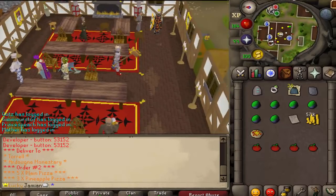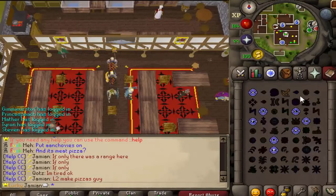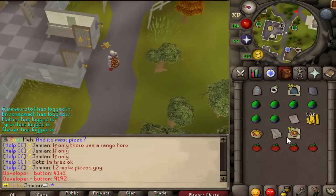Let me show you what it looks like at the end. I'm going to show you a different order — this one is what I consider the simplest order. You take it to Sir Lancelot at Camelot Castle. It's 15 plain pizzas. I'll show you what the reward looks like.